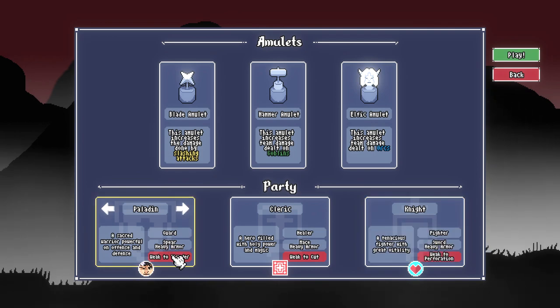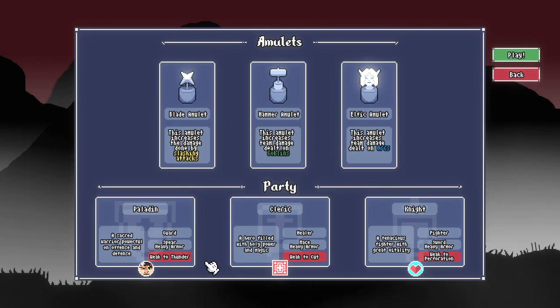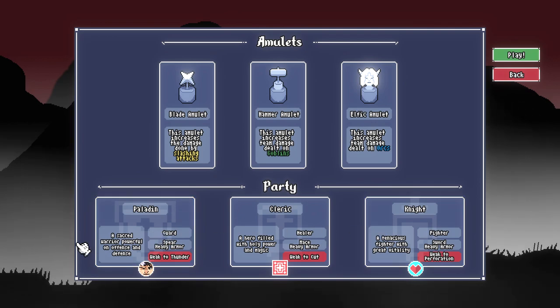Everybody has a weakness based on their class. You can find items that negate that weakness, or accept it and pick an accessory that lets you lean into your strengths. Every character starts out with an ability, an attack, an armor, a weapon, and a weakness. So let's play the game.